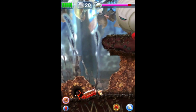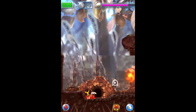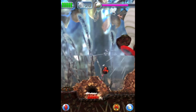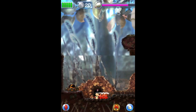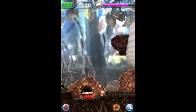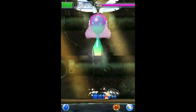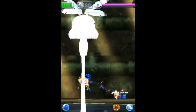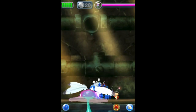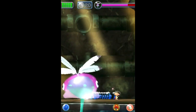On to Hey! Pikmin bosses — there was a Burrowing Snagret but it's basically the same, so skipping that. The first boss is a regular Red Bulborb. Its main attack is eating your Pikmin, and its weak spot is its eyes as normal. You can also hit its back, which does damage. It's a really easy boss — I don't find any of the bosses in Hey! Pikmin even near difficult.